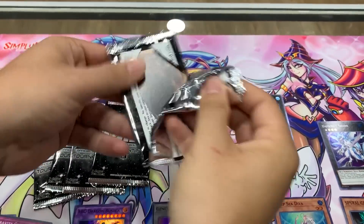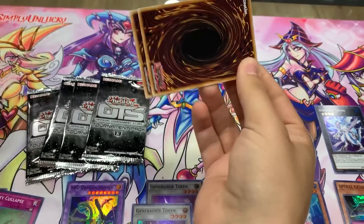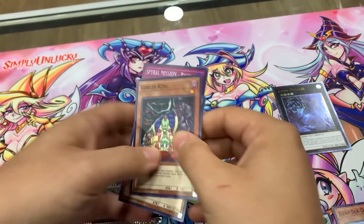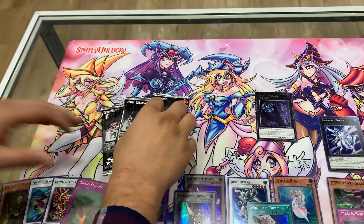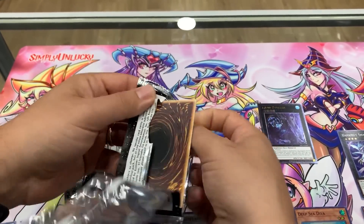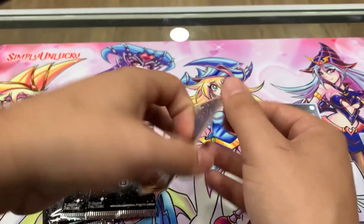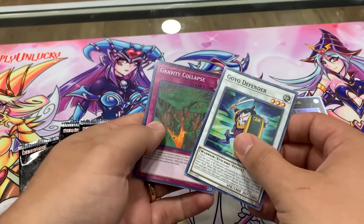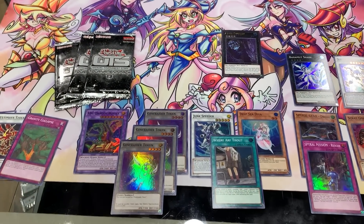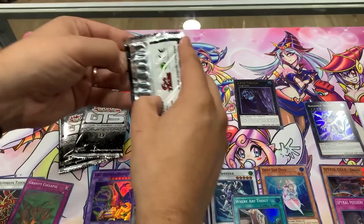At least maybe a Deep Sea Diva — that would make my heart happy. One more time, give it to us. Kaiba! Rescue Mission. Lady in White — the Lady in Waiting. Plays said a Generator Token. That's cool — I like that one.